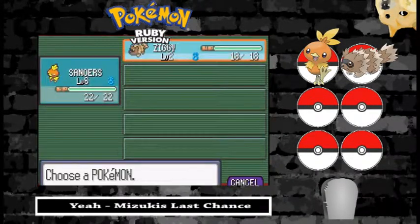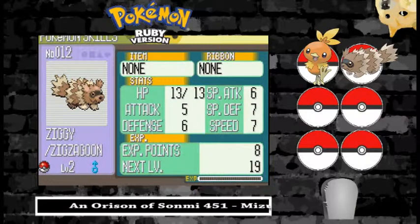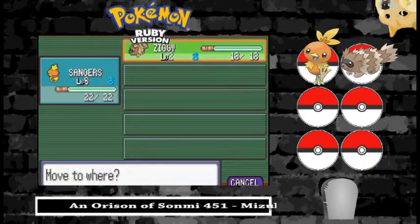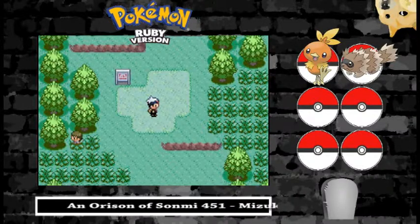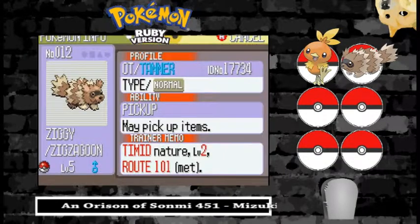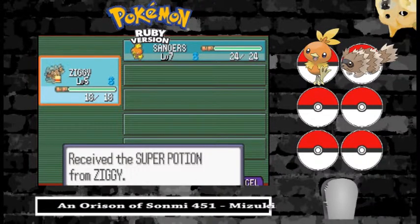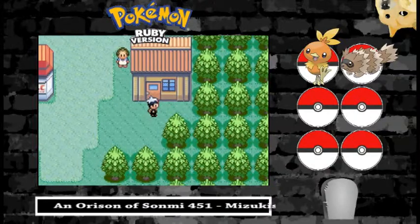His name is Ziggy. Let's take a look at Ziggy — he's a boy, and he's timid. Timid nature. Not sure if that matters much for Zigzagoon. He's got the pickup ability, and he actually picked up a super potion for us. I think I like Ziggy.